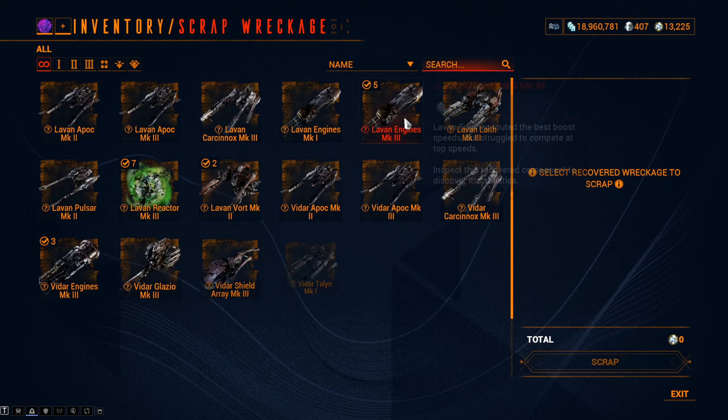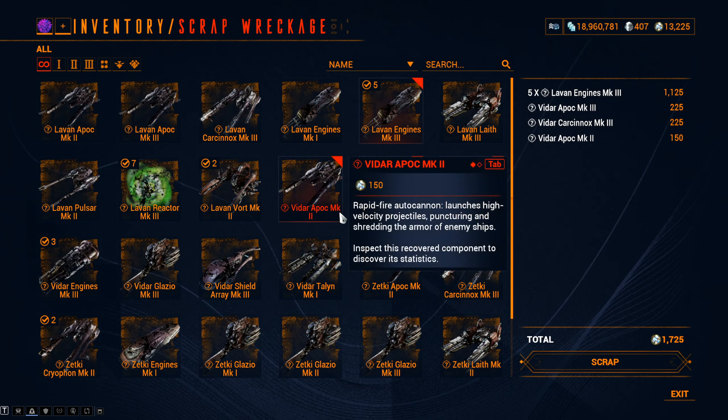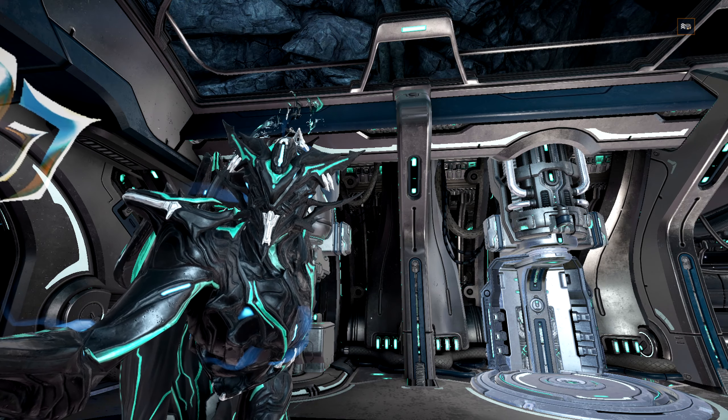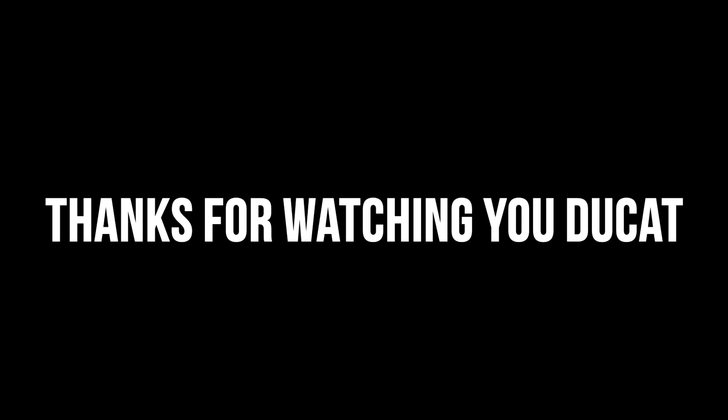Another way of farming Endo, which is the last method I'll be going over, is doing Railjack. When you complete Railjack missions, you collect scrap parts that have three tiers, and these can be scrapped to get Endo. Be careful when scrapping tier threes as there could be good ones for your Railjack. Also, the crates in Railjack missions will always drop 15 Endo per crate, which is not a lot, but if you're doing Railjack regularly then it's actually pretty good.